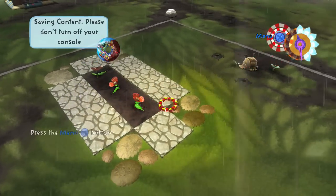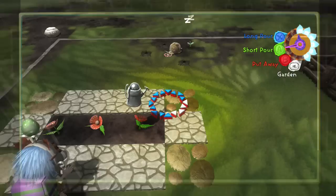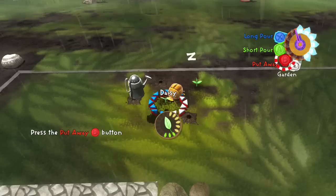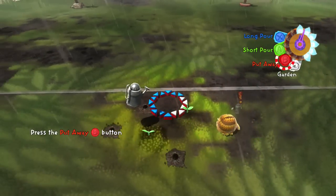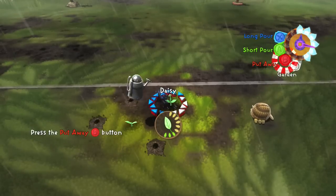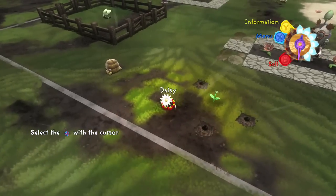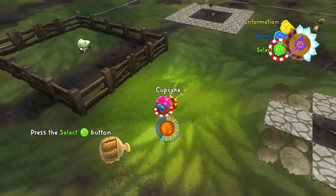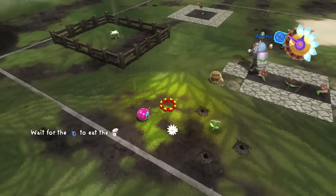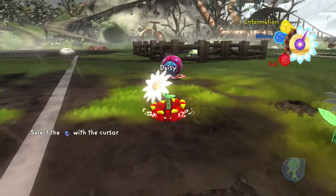All right, watering can time. I'm going to try not to water Sweep — watch out, Sweep, I'm just trying to water the daisy. Oh sorry, little guy! Look at him — not only did it rain on him but I also poured water all over him. Now let's select our bespotty — come here, Cupcake — and direct her over to the daisy.